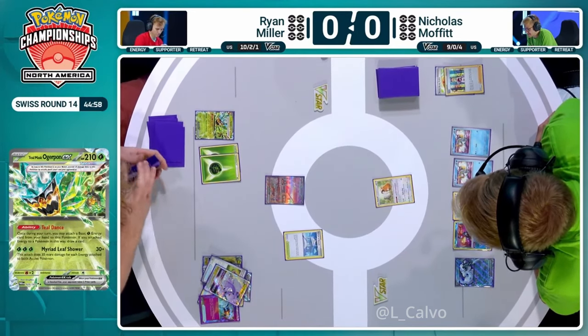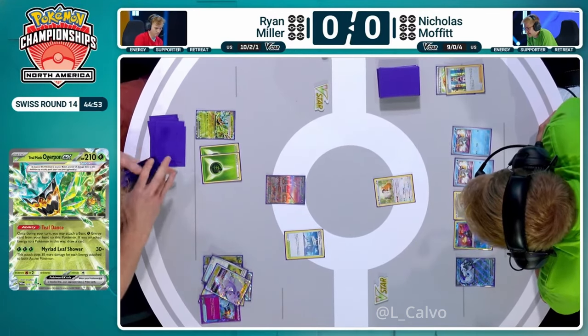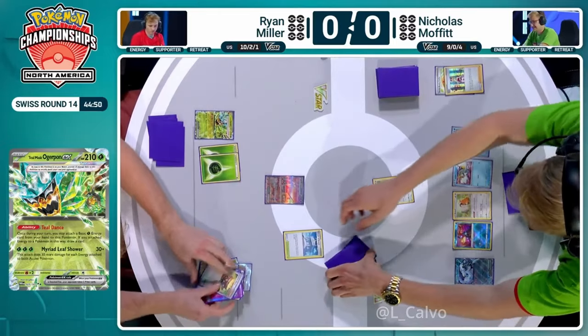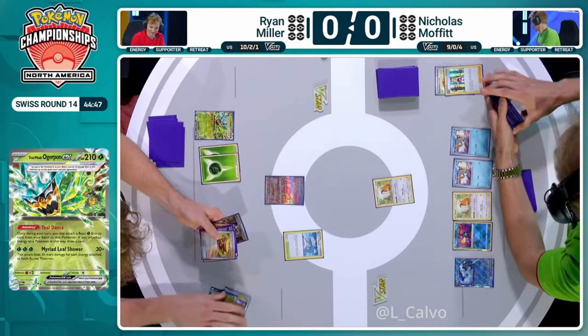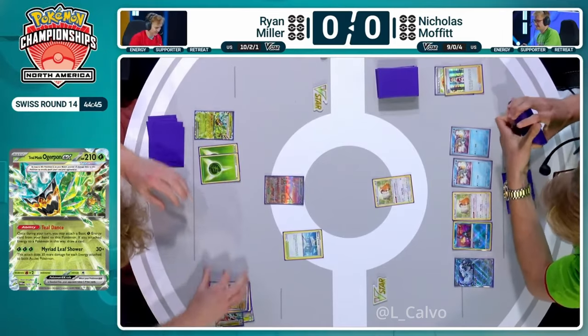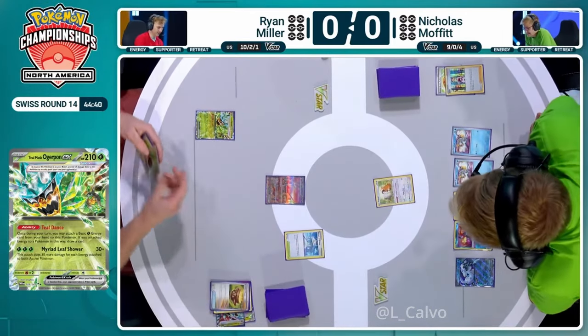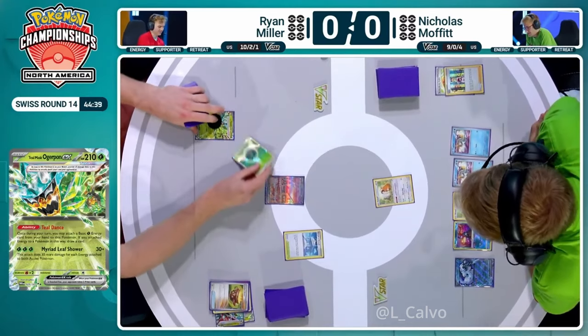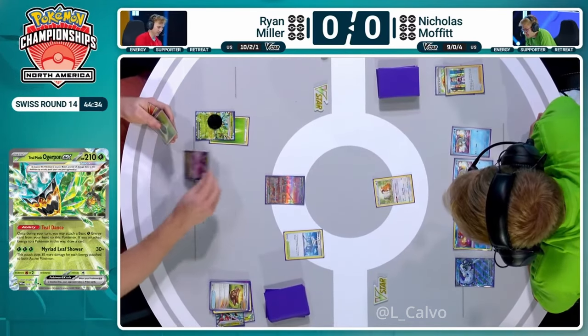There could have been a hilarious line from Ryan — with enough Energy Switches, you could have attempted to Prime Catch up the Greninja and then copy it with Mew EX. But that would have required a lot of combination pieces: another Ogerpon and multiple Energy Switches as well as your turn attachment onto the Mew. That would have been the dreamer play. But Ryan didn't go for that line — instead it's going to look for a more traditional setup and try to find some Regidrago V.